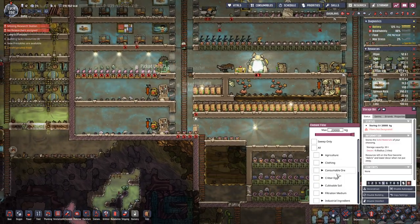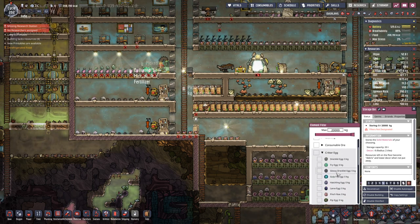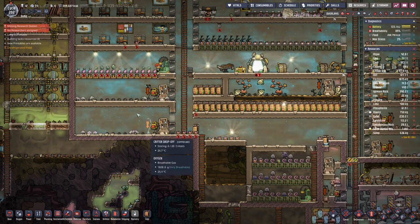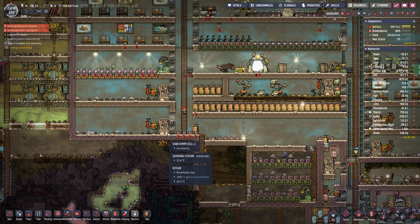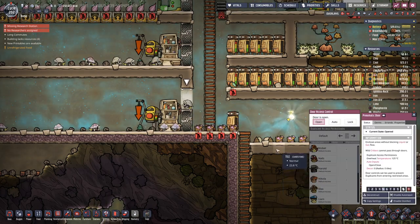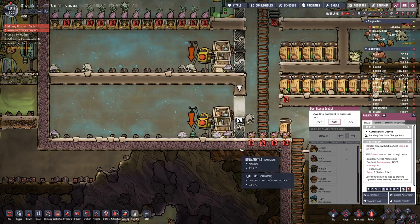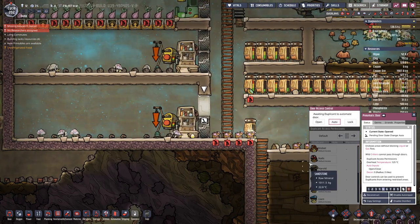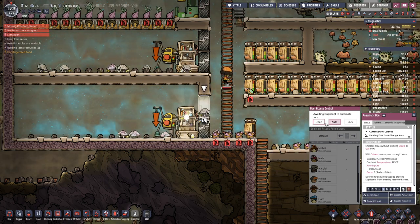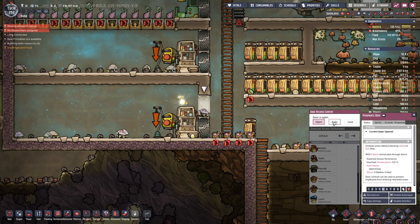In this newly created container we will store the shine nymph egg, so we can get this egg out of here. We will close this door because now no shine nymphs are in there.